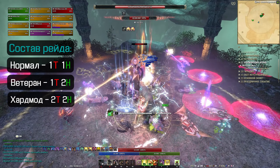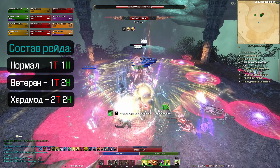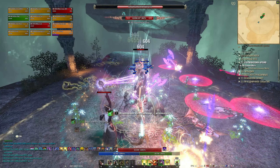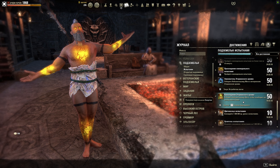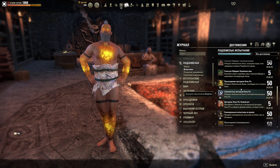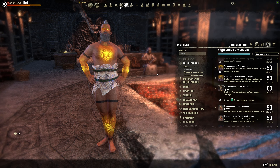Если у ДД есть хотя бы тысяч по 20 ДПСа. Состав рейда для Normal-а: один танк, один хиллер и 10 ДД. В ветеранку лучше взять ещё одного хила, чтобы не страдать на камне, ну а на хардмод пригодится и второй танк, чтобы держал топорики на последнем боссе. Конечно, можно пройти хардмод одним танком и одним хиллером, но это больше для продвинутых групп, которым вряд ли понадобится это руководство.